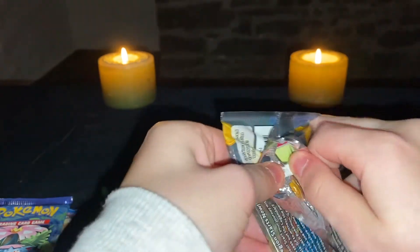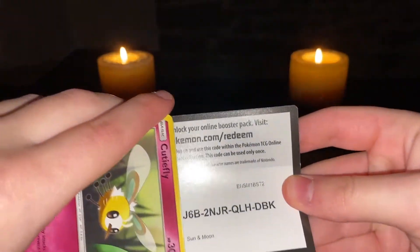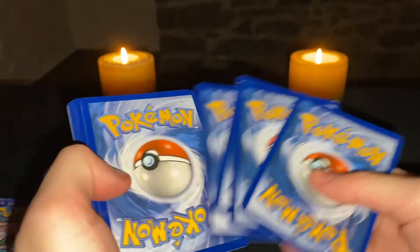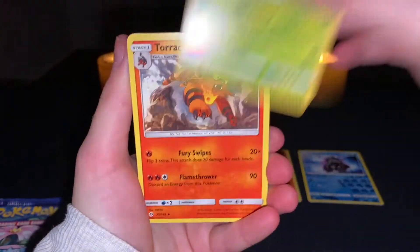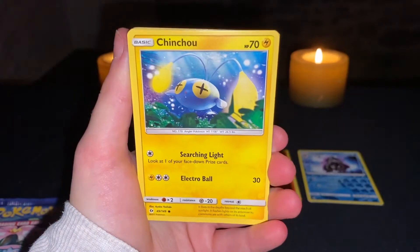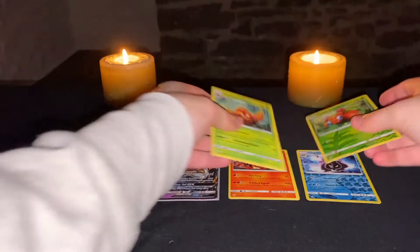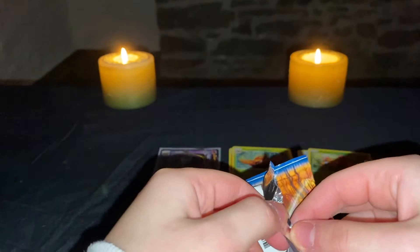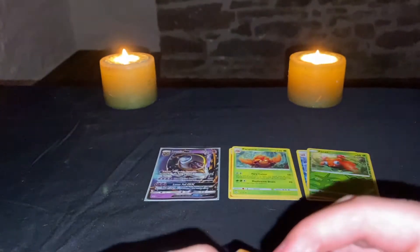Okay, another Sun and Moon pack, let's get into it. But maybe I'm just gonna get all bad luck because the demons are cursing me. Energy, Pokemon Capture, Metapod, Torracat, Cutiefly, Chinchou, Morelull, Skarmory, Caterpie, Paras — yep, I guess today's not my day. I'm gonna keep the Evolutions last. Maybe we'll get something. Let's get into Breakpoint — also I'm very worried these candles will set the whole house on fire and burn me alive.